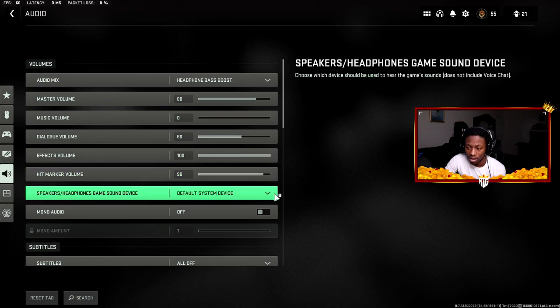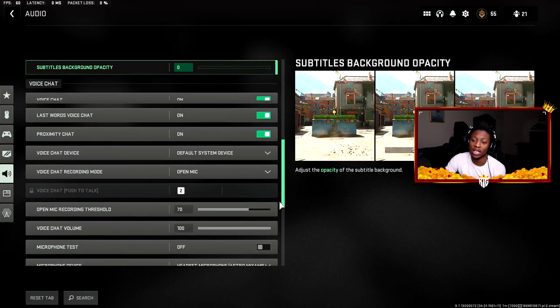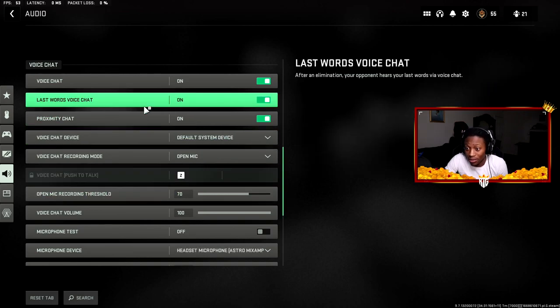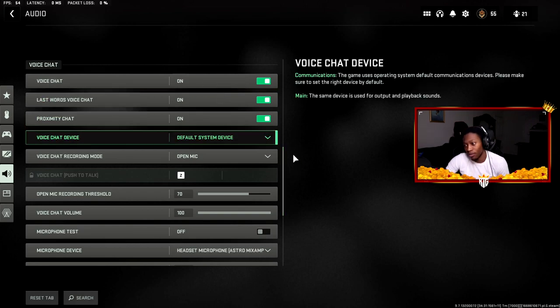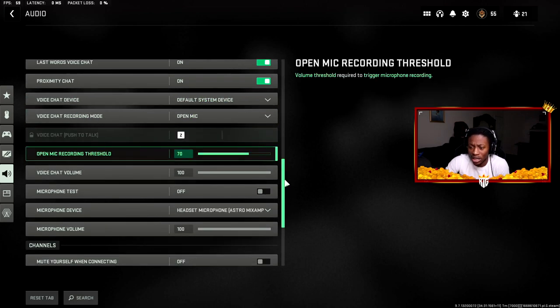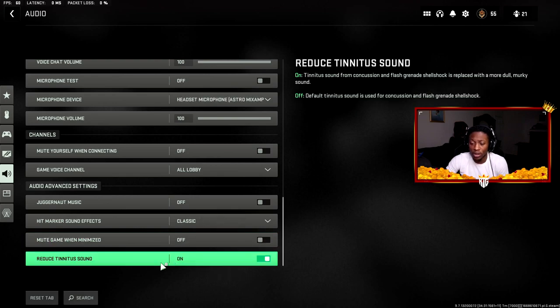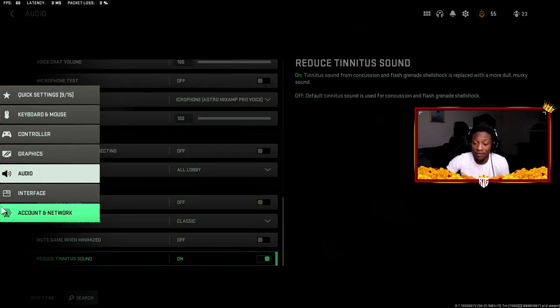Make sure you have proximity chat on for Warzone — it's hilarious and you can talk to people you kill with Last Words voice chat. Voice chat is on, Last Words is on, proximity chat is on. Hit marker sound effect is set to Classic. Reduce tinnitus sound is turned on — it reduces the harsh sound from flashes and stuns, and I've been hearing more clearly with it on. The rest is personal preference based on your setup.